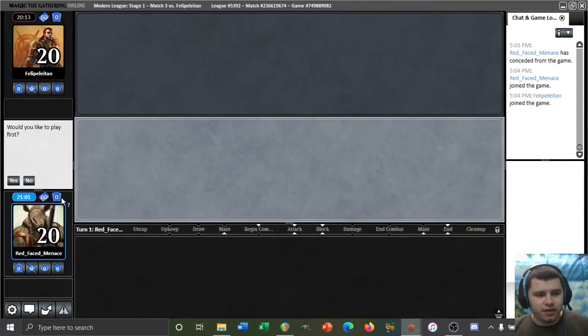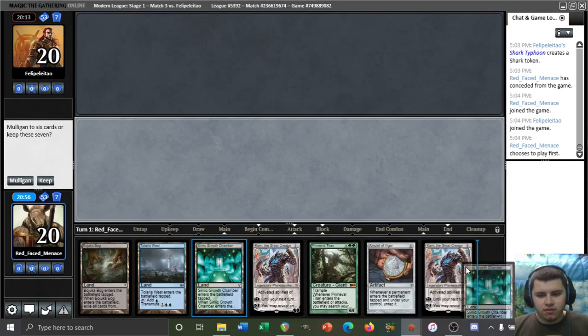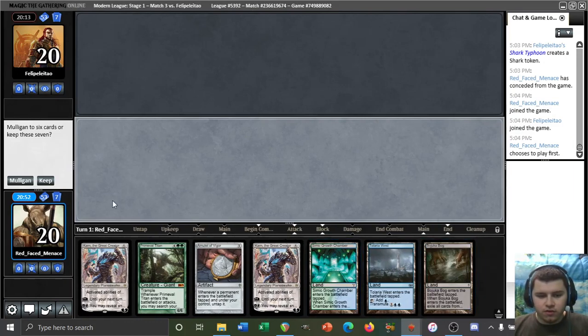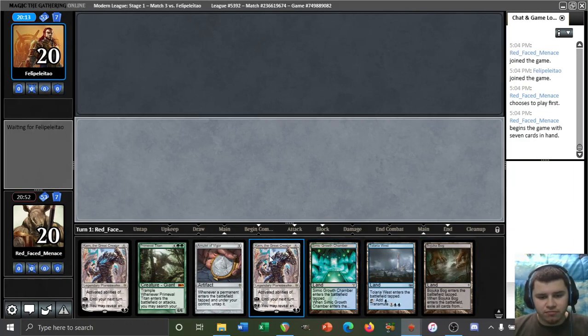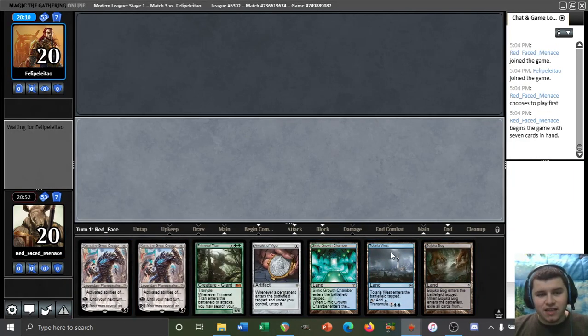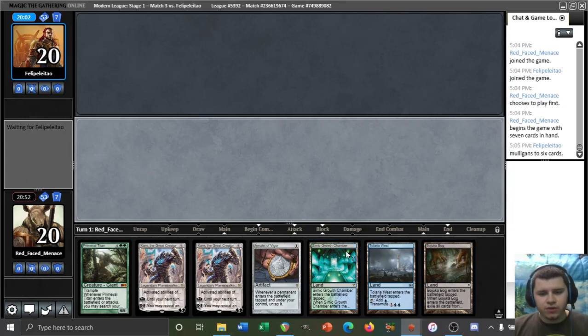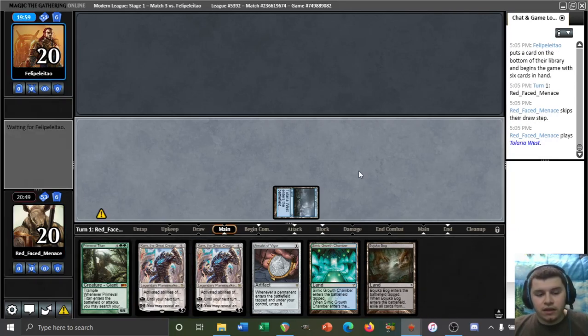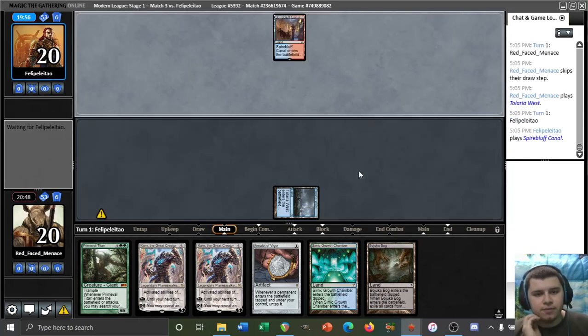Resolving a Karn would be great against our opponent, I dare say. On the play — fantastic news — we have a turn three Karn hand. I'm down, sounds good to me. Sign me up. Leading on Talaria West, of course. Depending on how we draw, we might also just pick up the Growth Chamber to its own bounce trigger so we can cast Karn the turn after as well. See if our opponent can beat a turn three Karn.